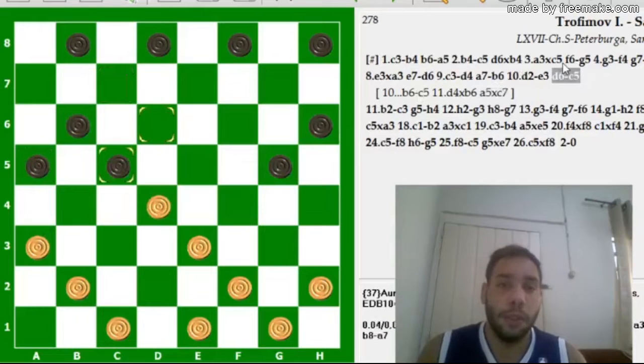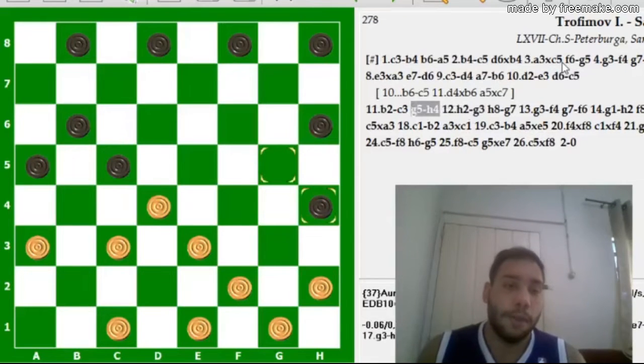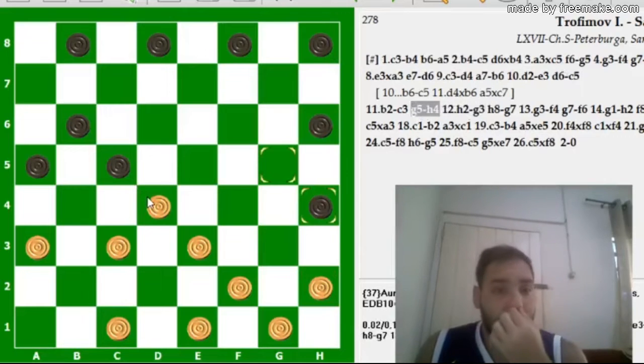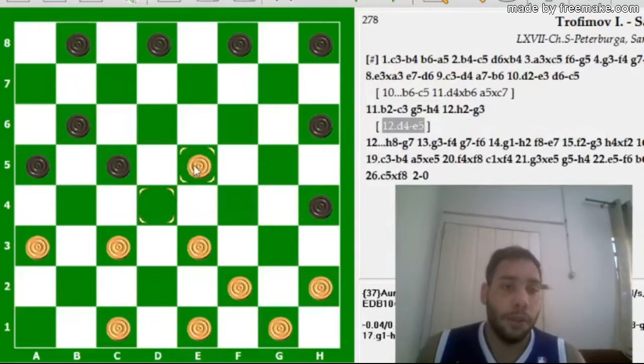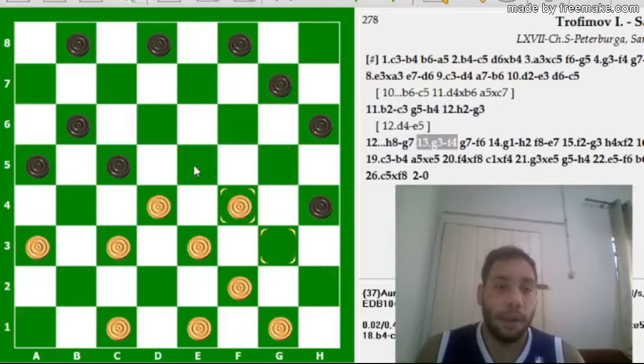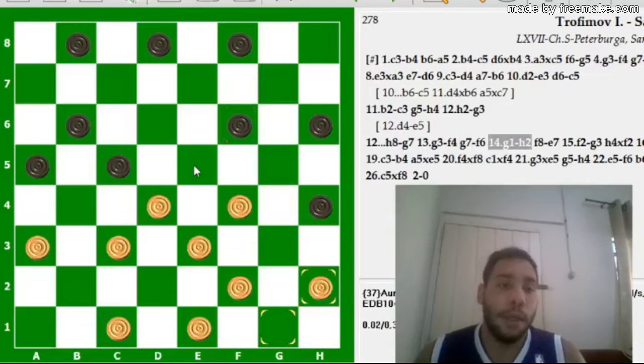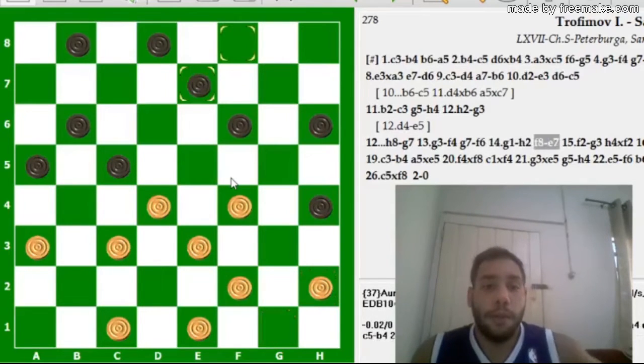Dificilmente alguém ia conseguir arrumar alguma coisa. Só que o Savenok jogou aqui. Aí as brancas começam a ficar um pouco melhor no jogo: V2 e C3. Aqui — diferente do Trofimov — eu sairia aqui a peça de 4 e 5 para tentar ganhar um terreno e dominar o jogo. Porém ele jogou H2, H8, F4, G7, G1, H2. As pretas têm a ideia de dar um bloqueio desse miolo aqui: C3, D4, E3, F4, F8, E7.